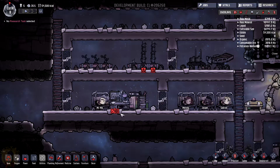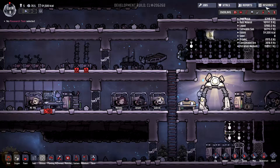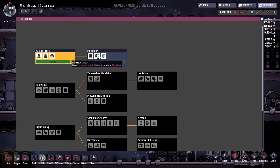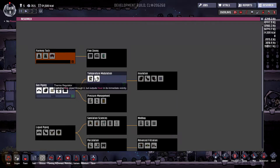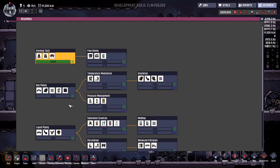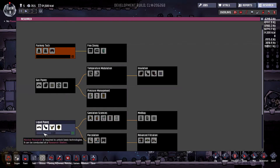We don't have a shower — we need to deal with that soon. Let's just take a look at the research. What are we lacking here? Fine dining room would be useful — cooking station, fertilizer maker, refrigerator might be useful as well. Thermo-regulatory hydrofan. We're looking for a shower. Lavatory — okay, this is what we're going to research.